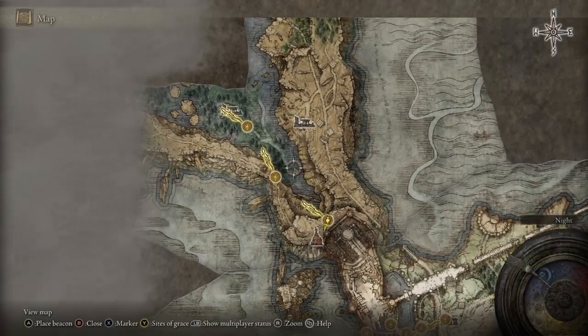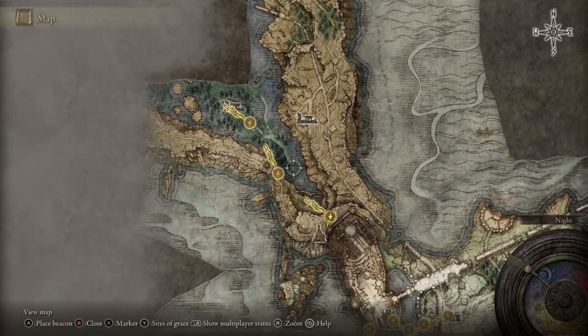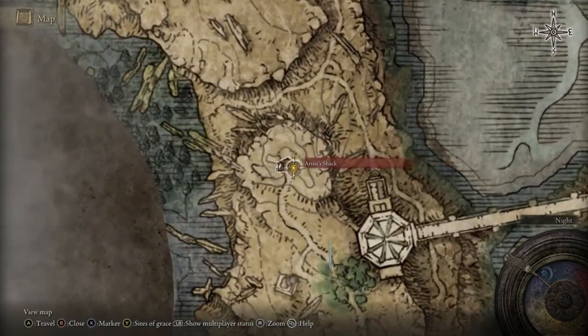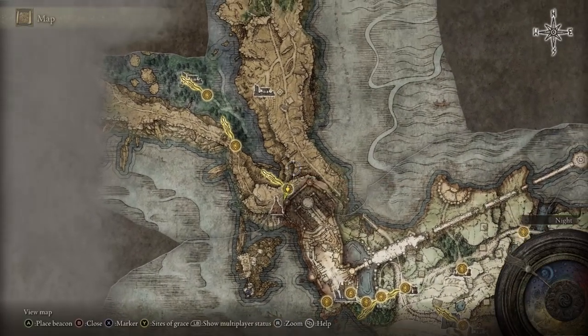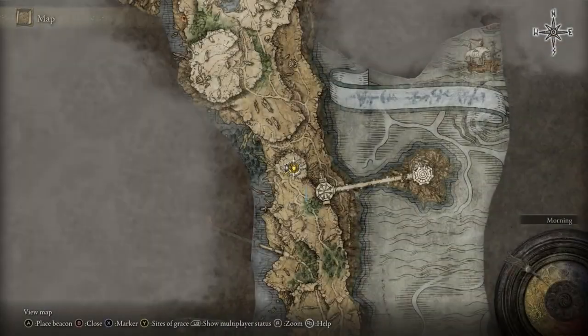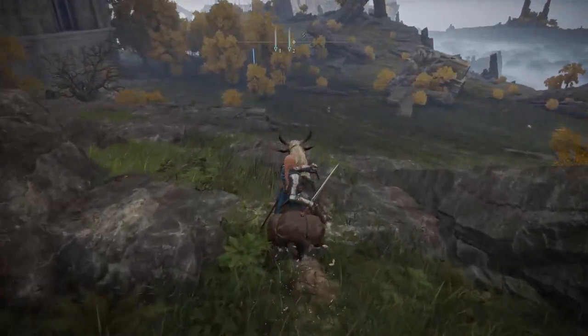Once you get here, get the map for this area — it'll make this 100 times easier. I believe it's in the swamp area somewhere around here. What we're going to get: we're going to go fight this knight. I fought him at level 24; it's easily done with a sword and shield and the Sacred Blade. He'll be patrolling around this area up here. Get the nearby grace point so if you die you won't have to trek all the way back.